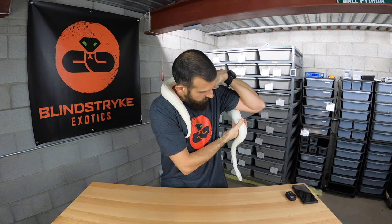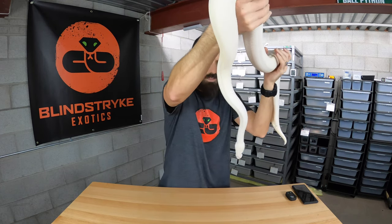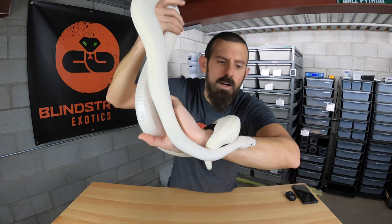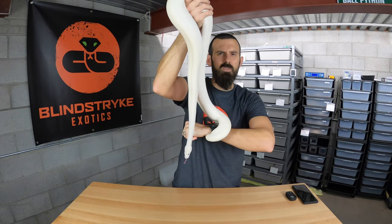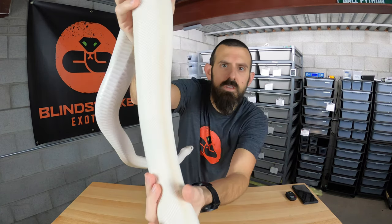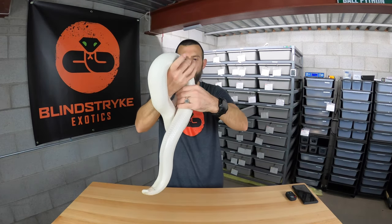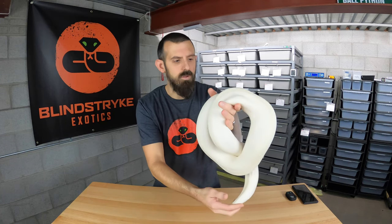It just so happens that when you combine Mojave and Lesser, you get an all-white snake with blue eyes, whereas the Mystic Potion has more of a purple color and still has some pattern. This girl is completely patternless with bright blue eyes. As she got older, she started to get some yellow markings on her head and a faint yellow line that goes down her back — I've seen that with Mojave Lessers typically. I had a couple of baby Mojave Lessers last year and they developed that too.